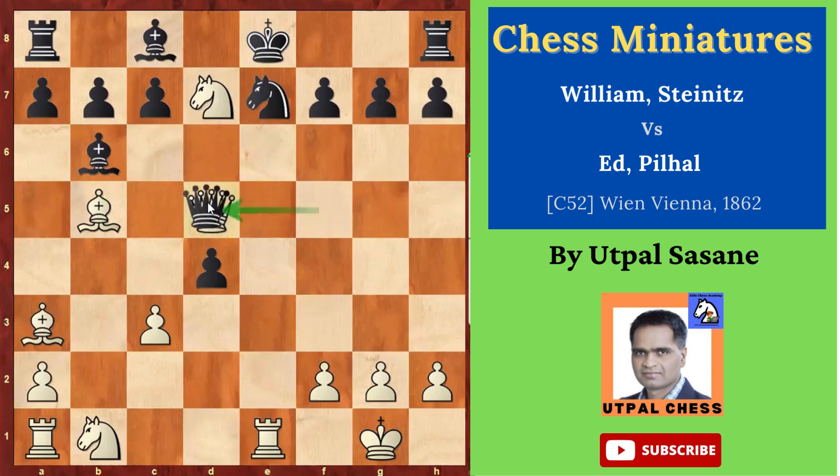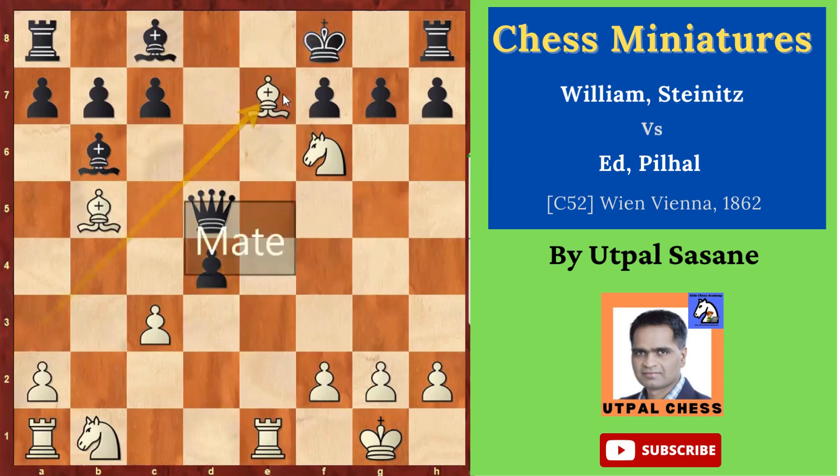Queen takes d5. The opponent is very happy. Knight f6 — double check! He has two different options: king d8 or king f8. In the game he played king d8. But then Bishop takes e7 is checkmate. If he goes king f8 instead, Bishop takes e7 is also checkmate.